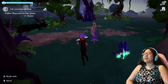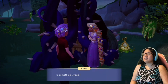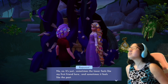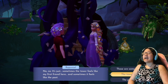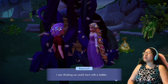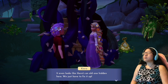This is a long journey to the tower. Rapunzel says: 'Sometimes the tower feels like my first friend here, and sometimes it feels like the past. I used to talk to the walls as I painted them — they know all my thoughts and dreams. I was thinking we could start with a ladder.' I suggest a door instead, so she could come and go without climbing and friends can easily visit. It even looks like there's an old one hidden here we just have to fix up. She says: 'Oh, I've always wanted my own door!'